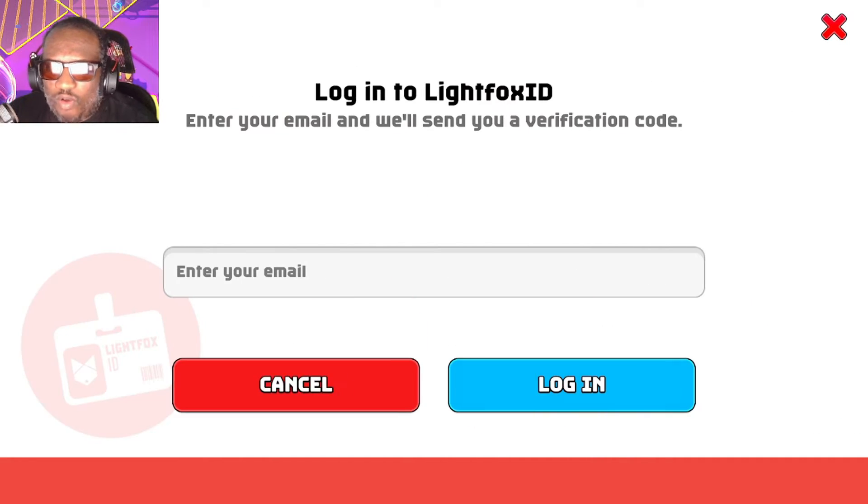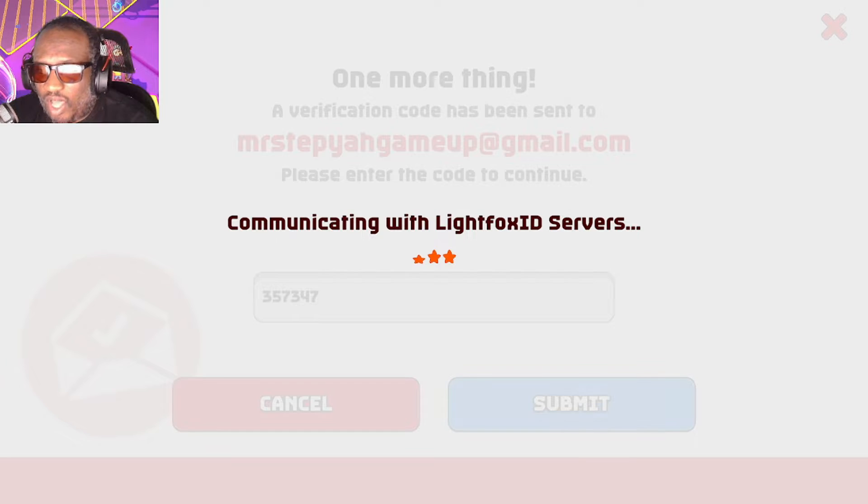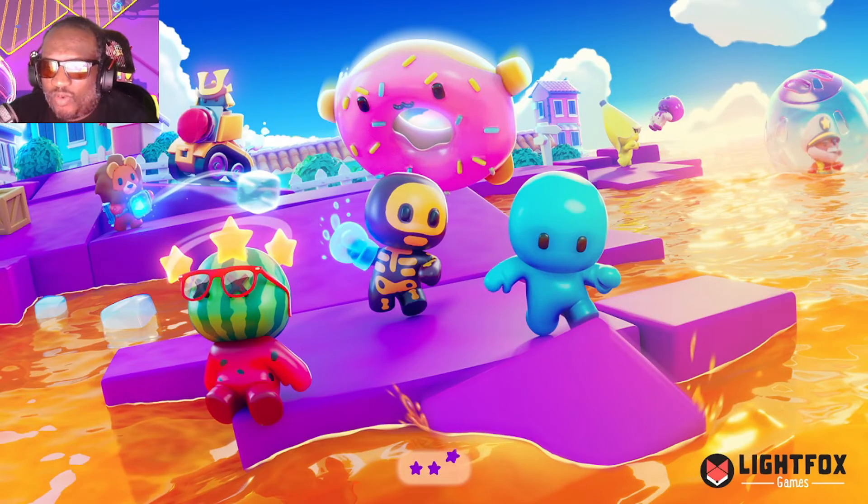I'm going to cancel — I already did that. I'm going to put my email in here: StepYourGameUp at gmail.com. Done. Let's log in. It says one more thing — instant verification code. You type in your code; you get one probably every single time. I'm going to go take a look and see if I can pull up my code. Here we go — this is my code. It resets every single time. And there we go, my account is loaded just like that. I'm going to hit OK.